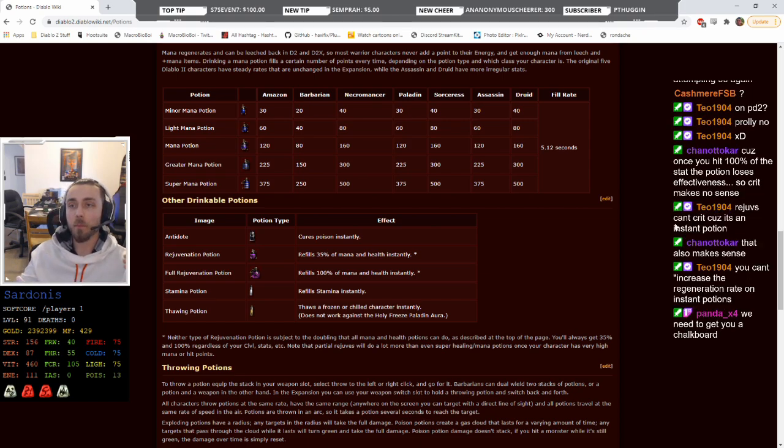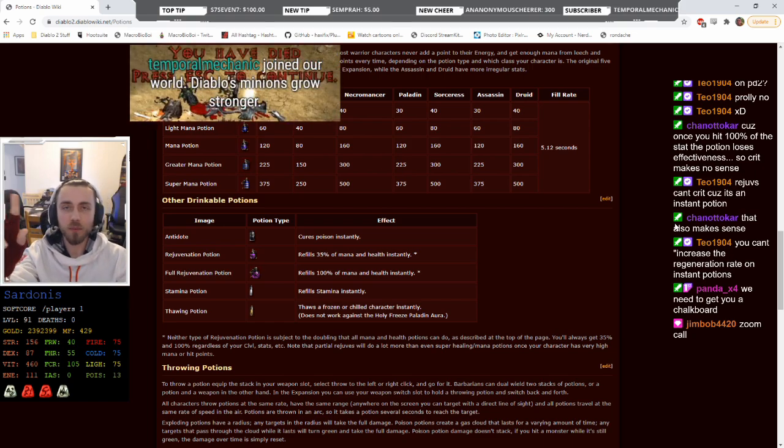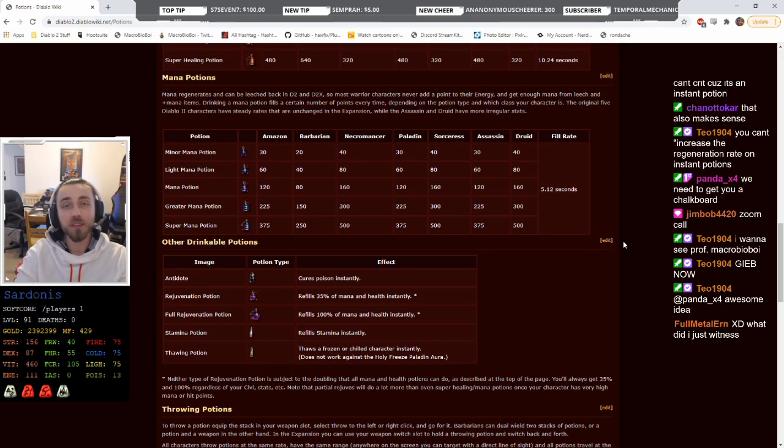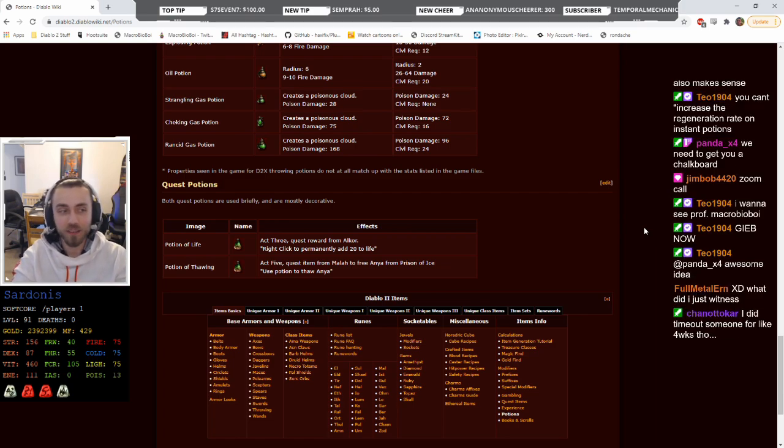There are also exploding and poison throwable potions in the game. And there are two quest potions: the Potion of Life, made from the ashes of Khalil and given to you in Act 3 after returning the golden bird statue, and the thawing potion given to Anya in Act 5 — a special thawing potion because she's covered in more ice than you.